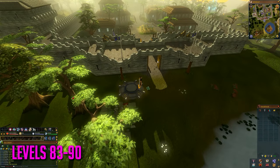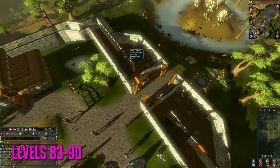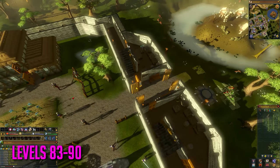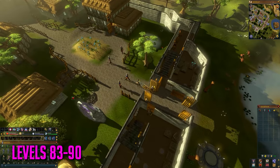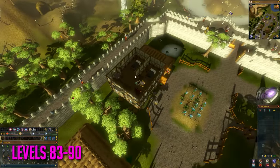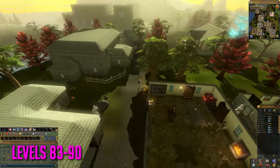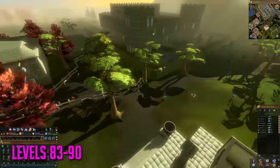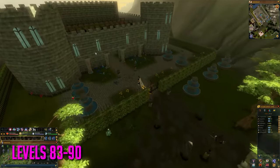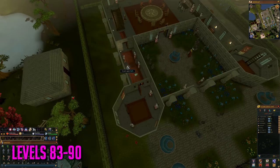Next up is the safe cracking route from levels 83 to 90. Teleport to the Yanille lodestone, go inside the wall, and there's the first safe. Then move up to the bar for the second safe in Yanille. Then teleport to the Seers Village lodestone, walk to Camelot Castle, go inside, and there are two safes for you to crack. Repeat this process all the way up to level 90 thieving.